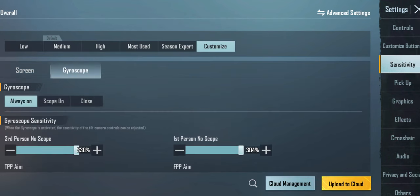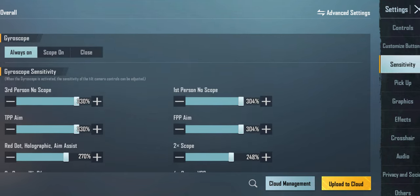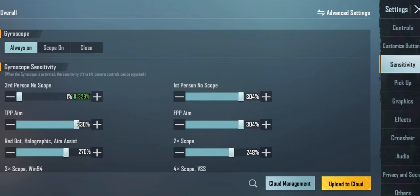Now let's talk about sensitivity. To be honest, there is no major difference. Whether your third-person sensitivity is 100, 200, 300, or 400 — it varies.